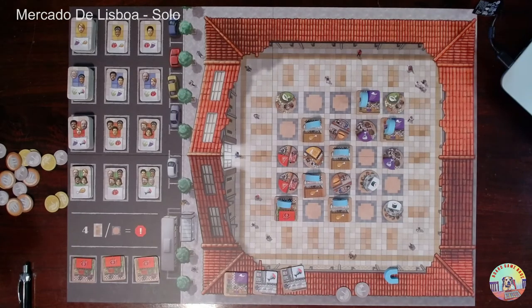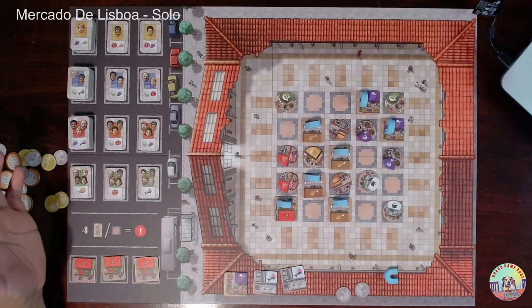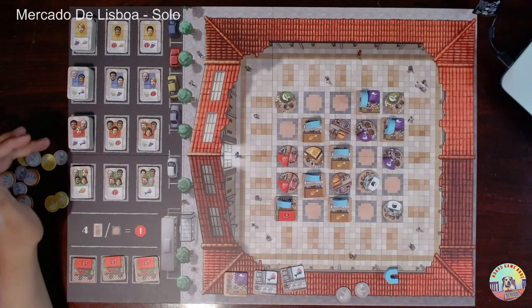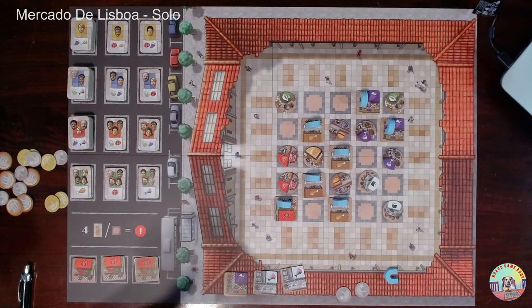Now what matters is maximizing my money. I have a chicken stand worth four, but I've screwed up — there's nowhere on the board that's going to give me four chicken adjacency. Looking at the board, there's no chicken customers either. I'm not proud of how this is going.